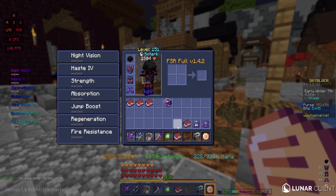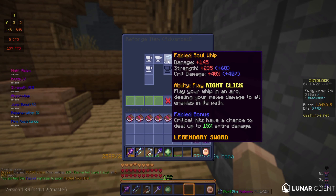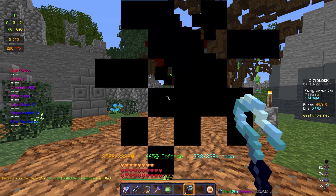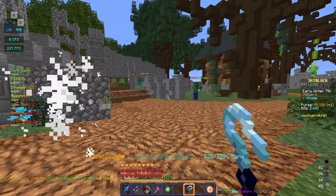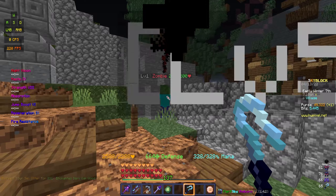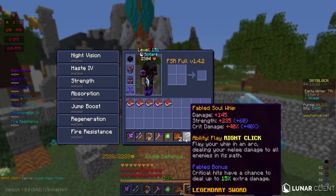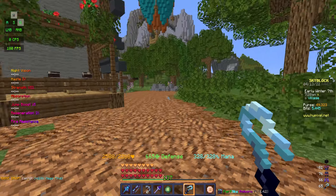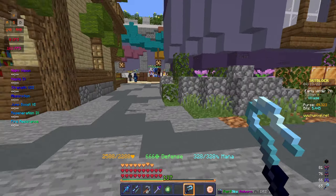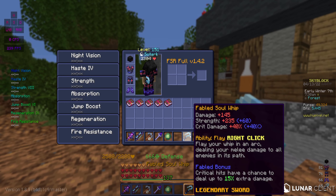Let's put all of these enchantments on — there we go, fabled soul whip! So you might be wondering what I'm gonna use this for. As you can see it's doing 16k damage right now, 16.5k. It's a money-making method where you kill ghosts in the Dwarven Mines, or Mithril Mines, whatever it's called. And it should give me a lot of money, I think.